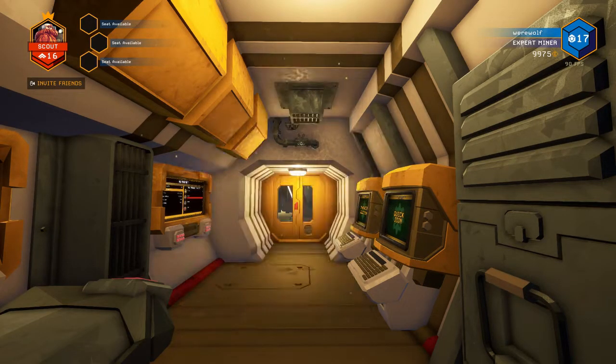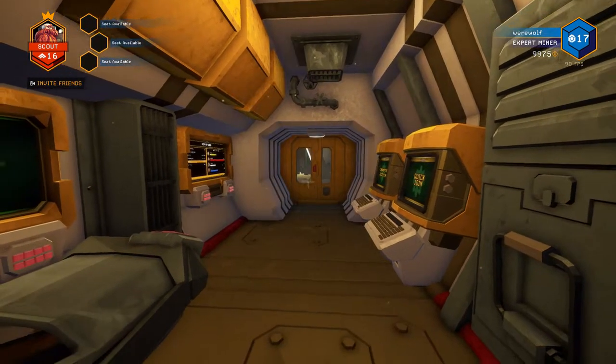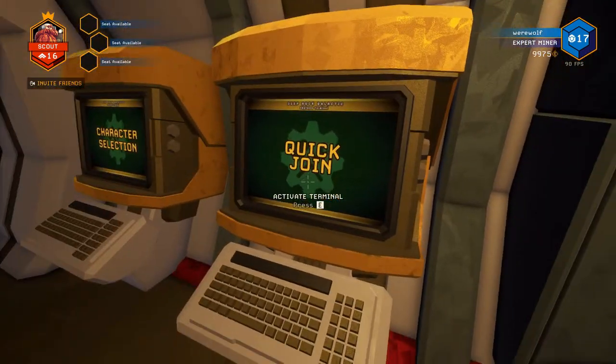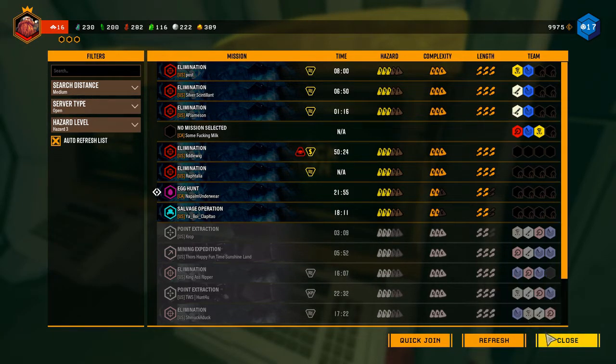The first thing you'll see is a set of terminals for choosing your character, their perks, and a quick join panel if you want to jump right in. The quick join panel shows you all the games that are available to you — if you just want to find some people and get right into the game without friends or going solo.